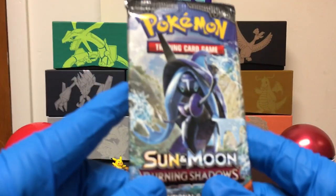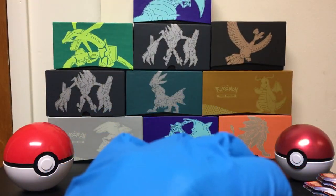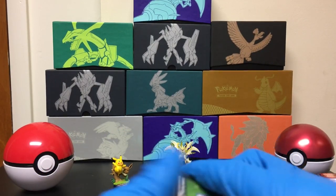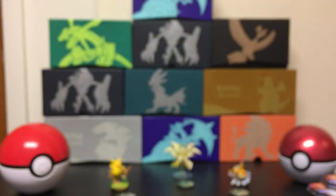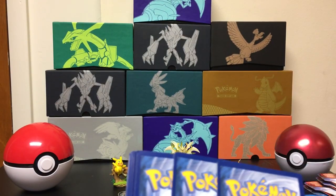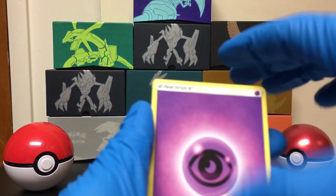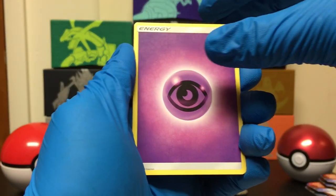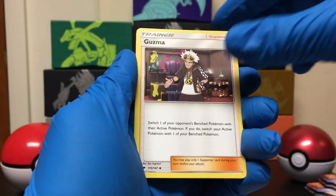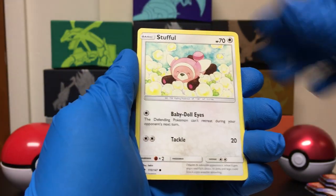Here's the pack — got a little Tapu Fini artwork here. Let's see if we can get anything. Still looking for any of the Hyper Rares or Full Arts from Burning Shadows. Still looking for that Charizard too. Starting off with a Psychic Energy, Tormenting Spray, Whirlipede, Guzma, Duskull, Inkay, Stufful.